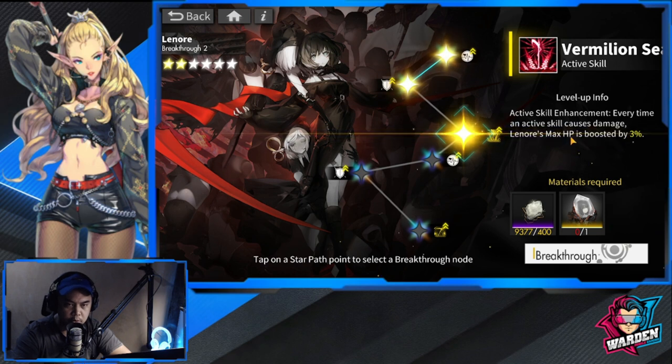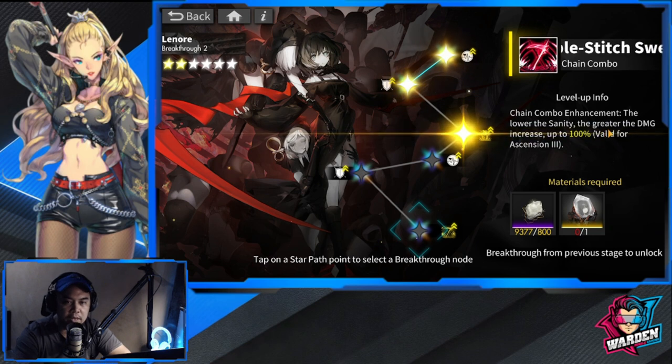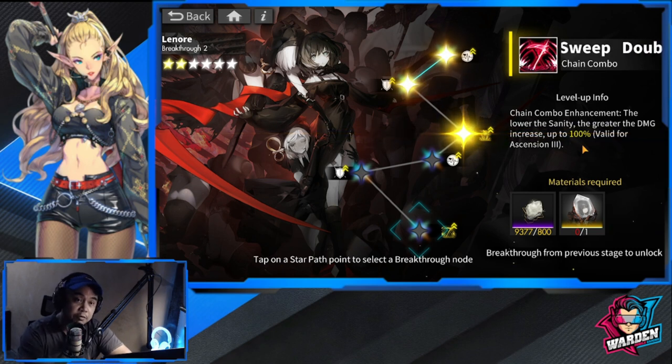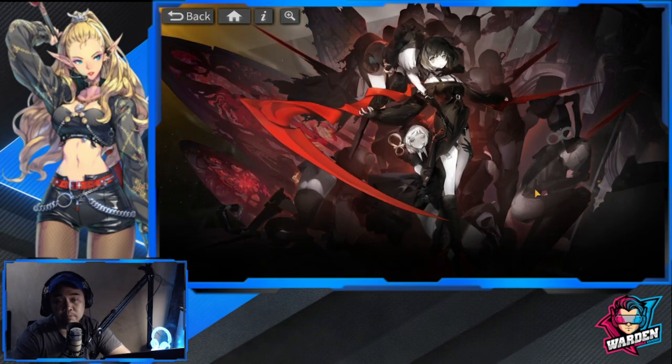For breakthrough: every time an active skill causes damage, Lenore's max HP is boosted by 3%, giving her a small but helpful life gain. Then at her max breakthrough — which is very important — the lower the sanity the greater the damage increase, up to 100%, valid for Ascension 3. You'll definitely need her at max breakthrough to maximize all damage from chain combo, active skill, and even her equipment.